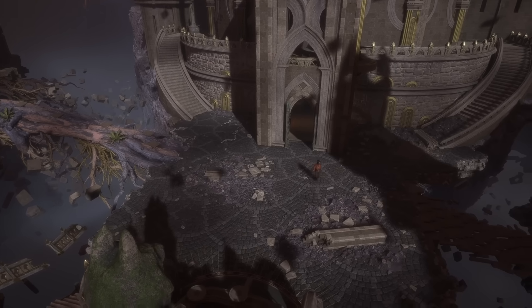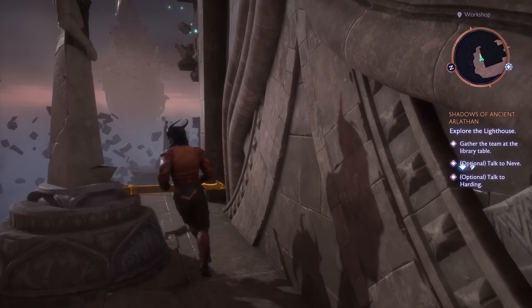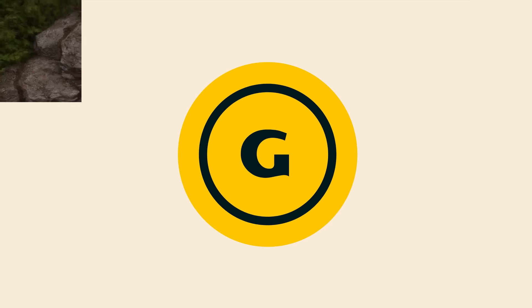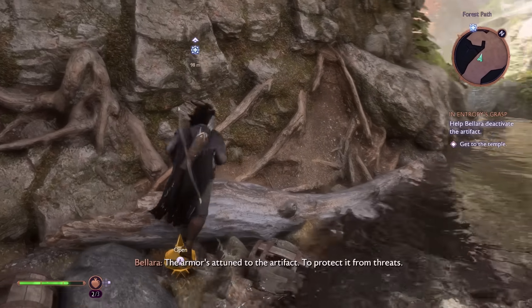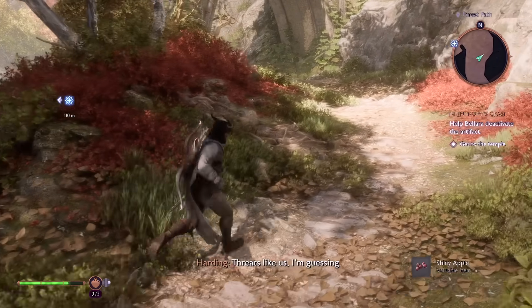The Lighthouse is your base of operations in the game, which you can actually uncover hidden areas of by completing puzzles that you find. You can find valuables in the world which, like in most RPGs, can be sold to vendors. However, you can also use some of them to buff your companions.